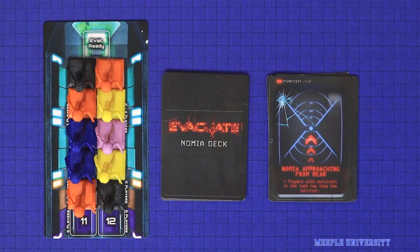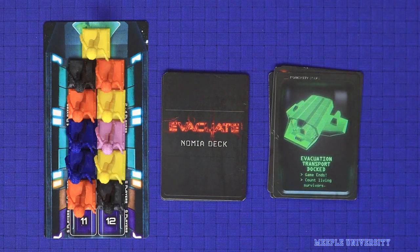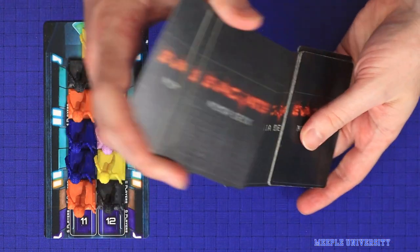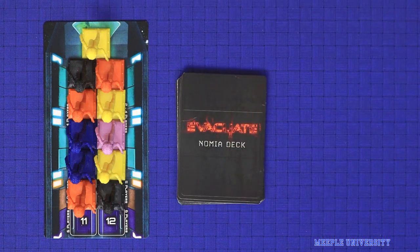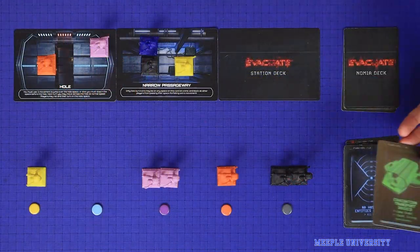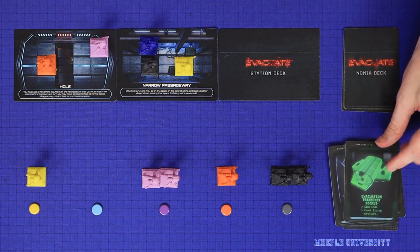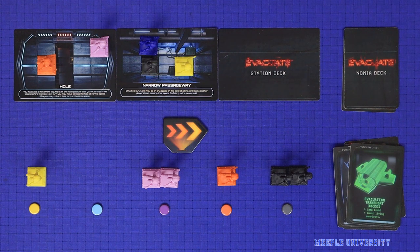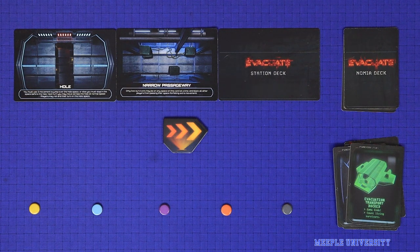The end phase of the game begins immediately as soon as a survivor is killed and placed into the evac ready space. Add the evacuation transport docked card, which was set aside at the start of the game, into the Nomia discard pile and then shuffle it back into the Nomia deck, irrespective of the number of blue cards in the deck. From this point forward the Nomia discard pile will never be shuffled again. The game ends immediately as soon as the evacuation transport docked card is drawn. Whoever has the most remaining survivors at this time wins the game. If tied, whoever is furthest ahead in the direction of travel breaks the tie, and if still tied victory is shared. If all survivors are killed before this happens then the Nomia win.